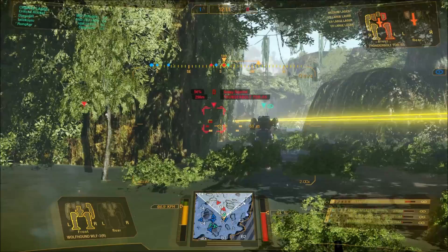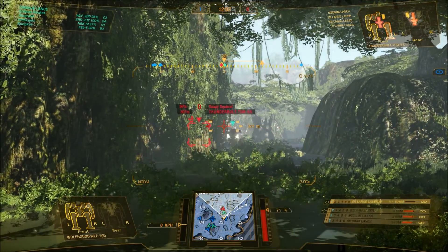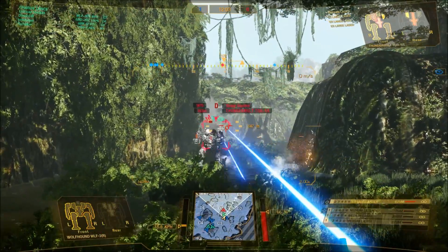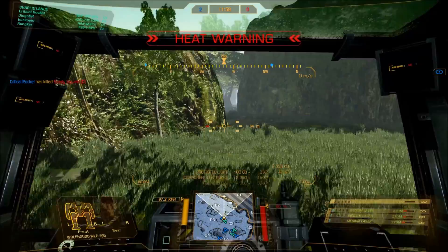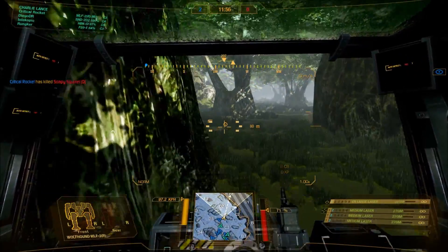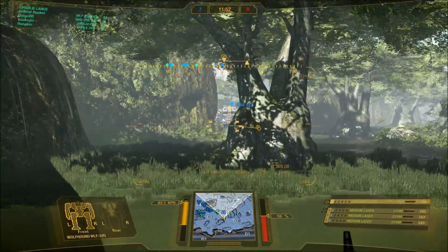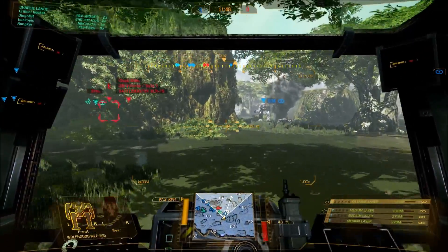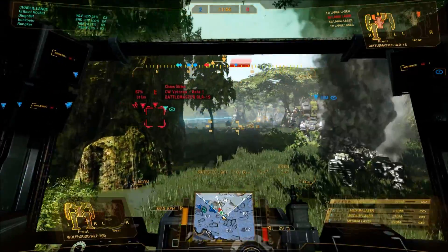Alongside the Mauler, the entire Resistance Pack has brought us four really solid mechs so far in my opinion. If you were looking to get this a la carte, much like the Crab, much like the Black Knight, it's pretty straightforward. If you like energy builds, there's not really much to go wrong with this one. In this match I did pretty well for a stock loadout with no modules — I got like three kills and five or six assists, which was pretty decent.